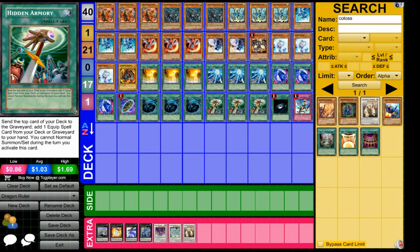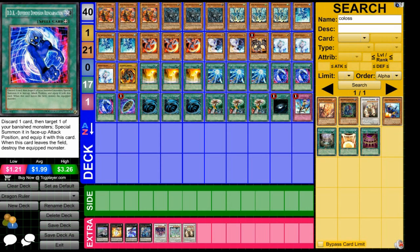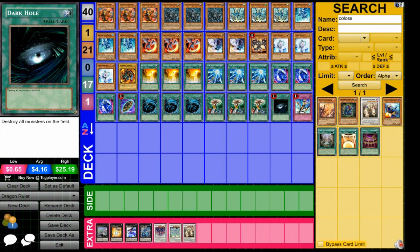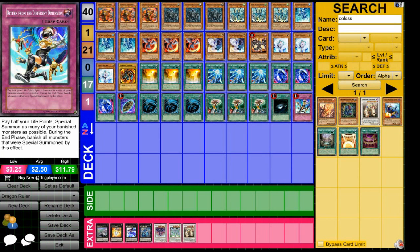MST and Hidden Armory to get Different Dimension Reincarnation — it's a very powerful card, so you want to be able to fetch it. The fact that you won't be able to Normal Summon or set really isn't bad for this deck because you won't be doing that a lot. Dark Hole and Return from the Different Dimension — obviously a very risky card, but you're going to have a lot of things in your banished zone, so if you can get this out and keep your monsters from being destroyed, it will be very powerful.